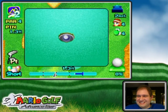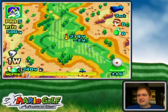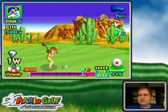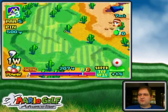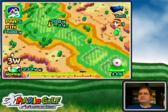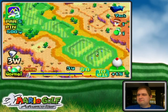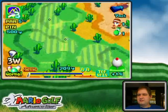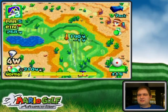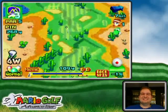What a crazy hole this is. I'm going up the slope to get on top of the plateau so I can try to make the green in two. Getting up there also helps me get above the cacti. The cacti will be Yoshi's downfall if he ends up on the lower area — if you don't hit far enough to the right on the fairway you'll have cacti in your way going for the green in two.